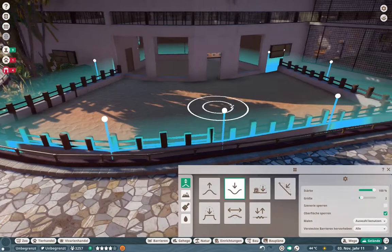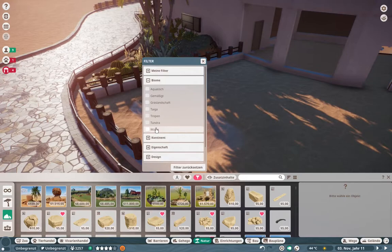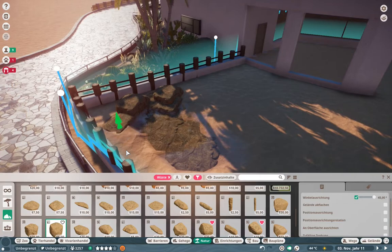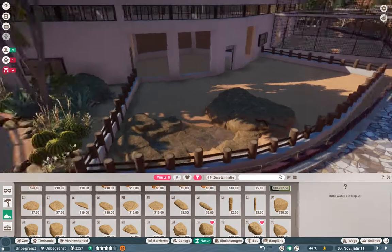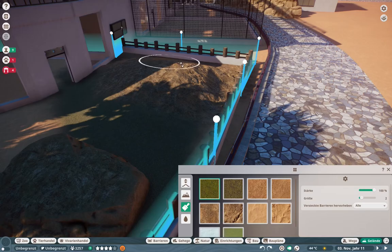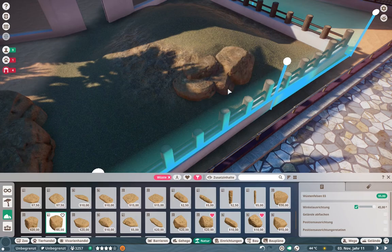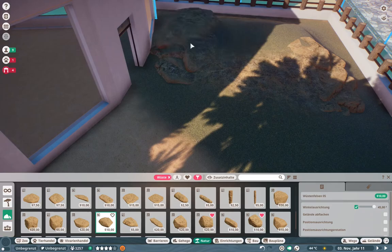I decided to delete those and put down the North African tiles instead. Once again our badgers are going to have a little pool outside, like most of our animals do — I think the fennec fox and the meerkat don't have one, but never mind. I'm putting a little pool outside because I think it's always nicer when animals have a pool to drink from rather than water pumps everywhere. I also put a rock plate underneath the pool so our badgers won't swim. To be fair, I don't know if badgers swim in nature.